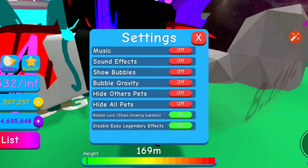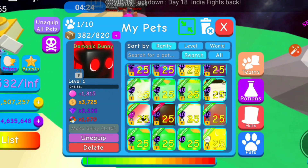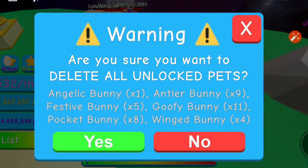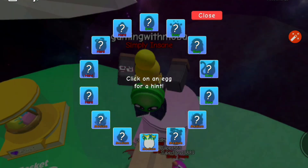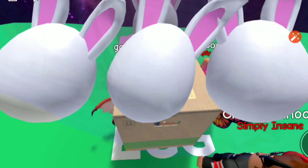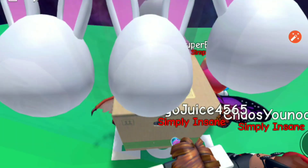I really want the secret pet in this egg. It's like a giant chicken made of pure chocolate — that's all I can say. You can't eat it because it's in a game, so let's just hatch more eggs.